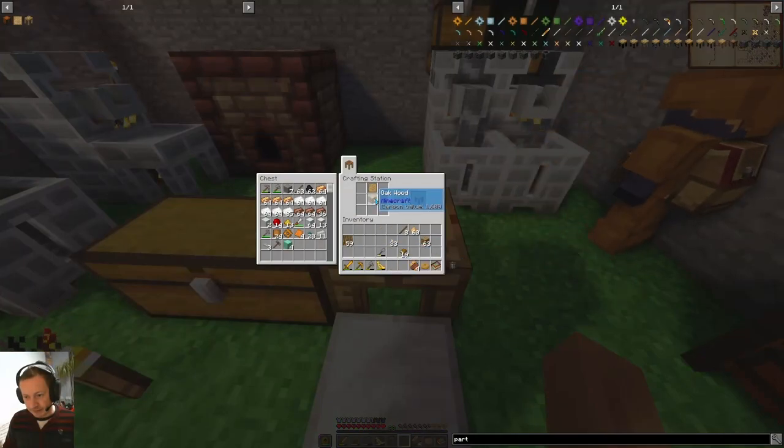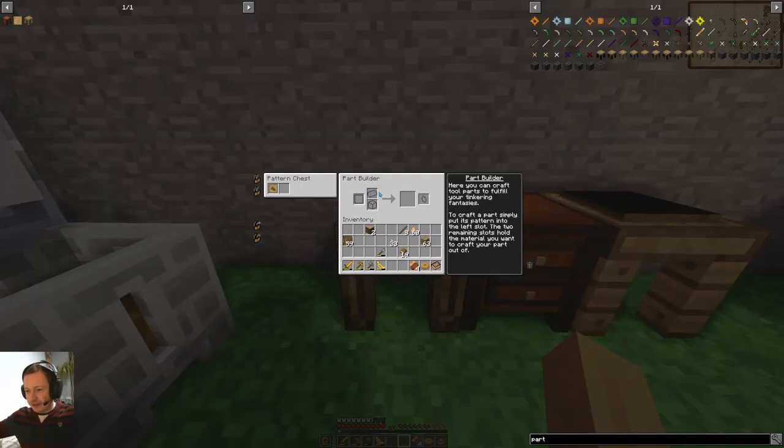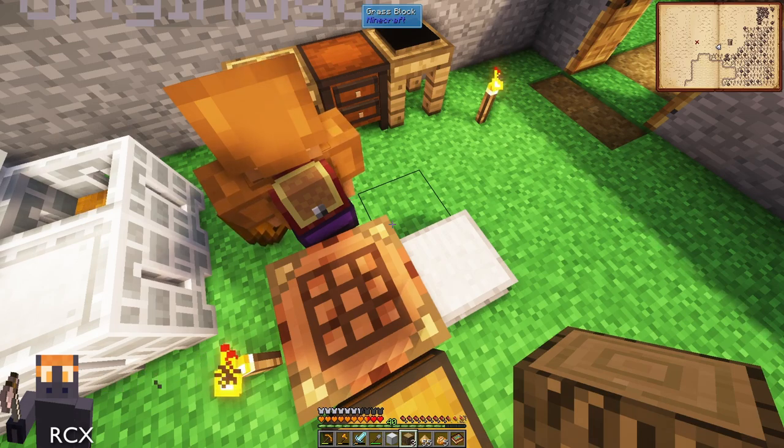How do you pick the sheep up? You have to have nothing in your left hand. How do I pick the sheep up? Right click — no, shift right click. Sorry, sprint right click. No, shift right click. Yeah. Sneak right click. No. Sprint right click. Like, everyone's saying I have changed sprint to V.